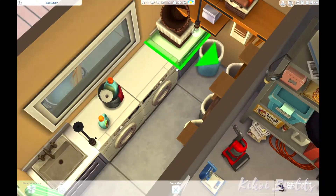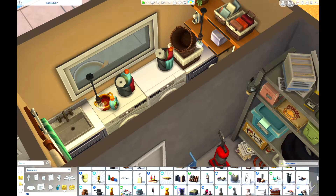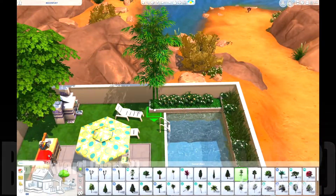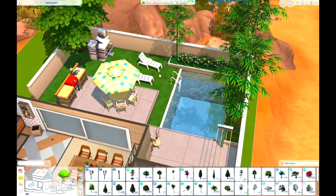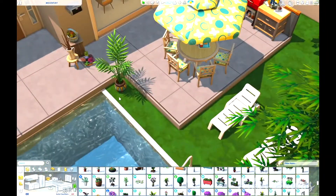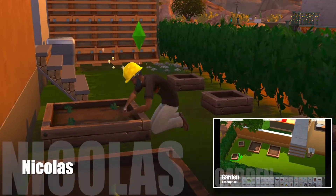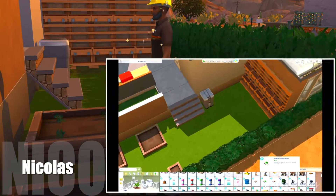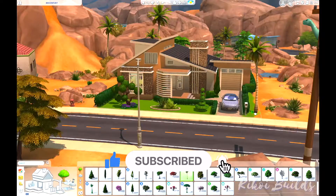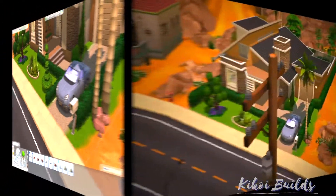Next we're finishing up the backyard, placing some greenery here and there and finishing up the gardening space for the dad, because he loves the outdoors and takes care of the garden. I always have to have a garden in my builds. So yeah, that's it for today, guys — I hope you enjoyed the speed build and I hope to see you for my next build. In the meantime, take care, bye bye!